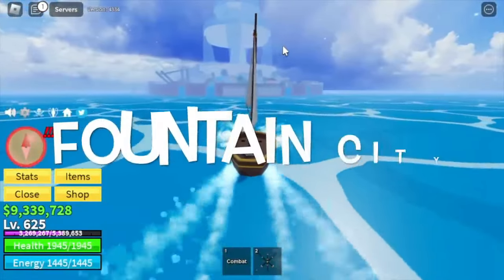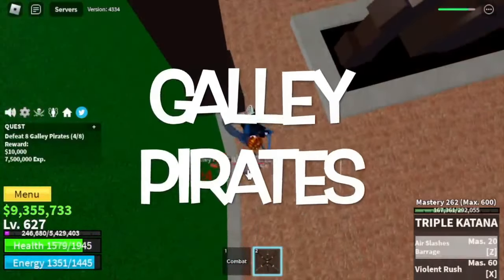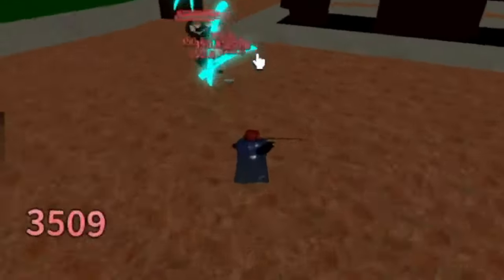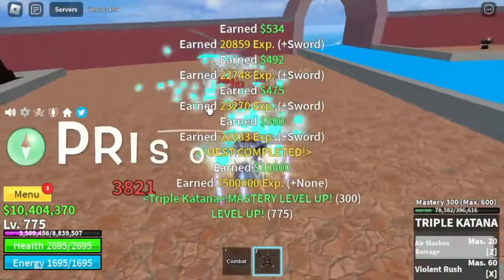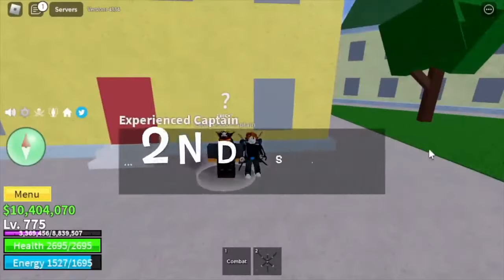After reaching level 625, head to Fountain City and defeat Galley Pirates again. We will be skipping the Galley Captains as well as Cyborg because they're hard to defeat compared to these mobs. Target level is 775. Make sure to do the Prison Quest. After that, head to the middle town — and welcome to the Second Sea.